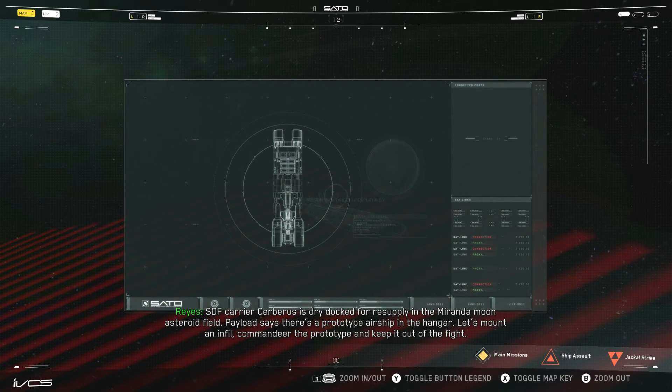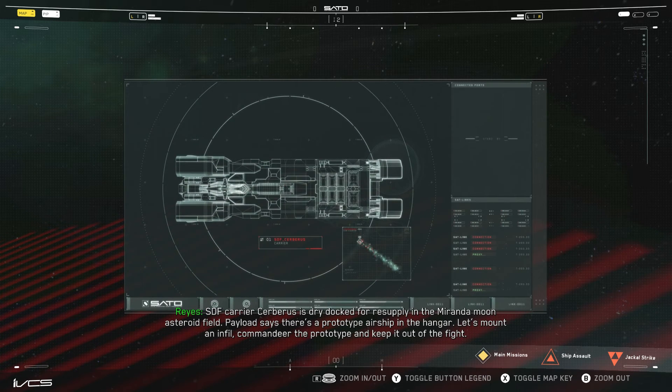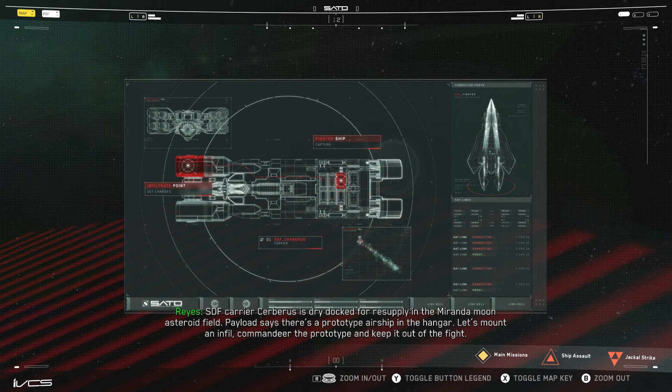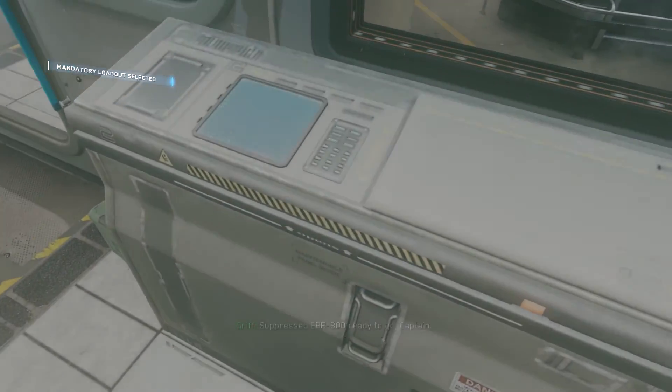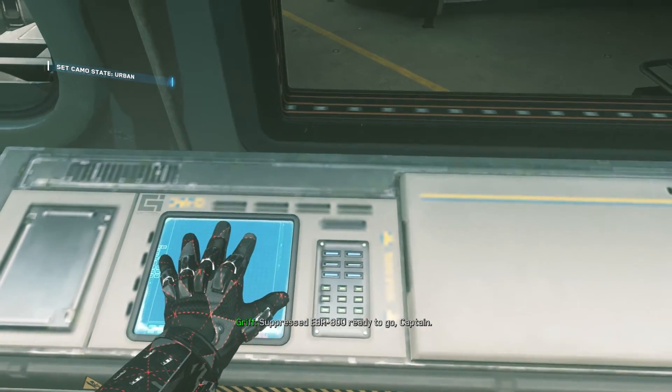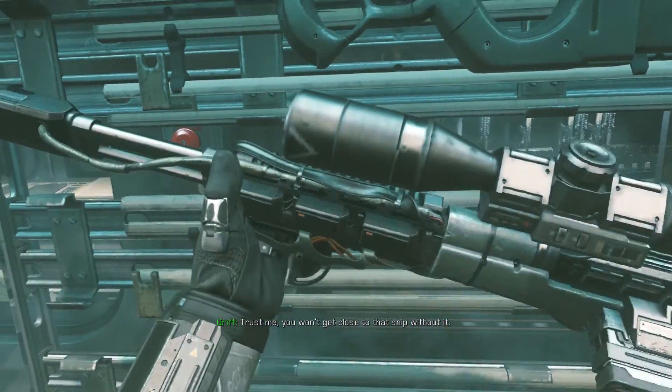SDF carrier Cerberus is dry-docked for resupply in the Miranda Moon asteroid field. Payload says there's a prototype airship in the hangar. Let's mount an infil, commandeer the prototype, and keep it out of the fight. R-800 ready to go, Captain. Trust me, you won't get close to that ship without it.